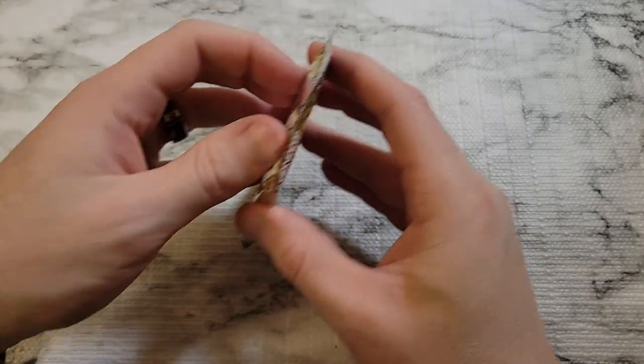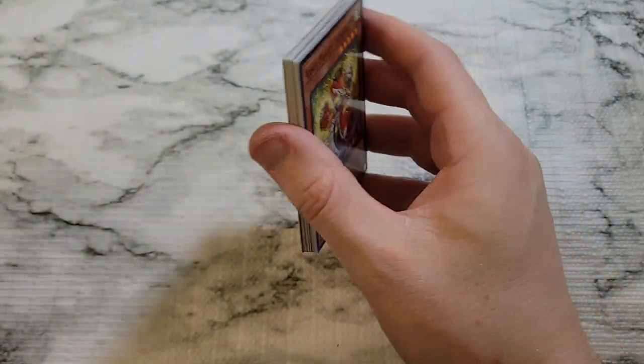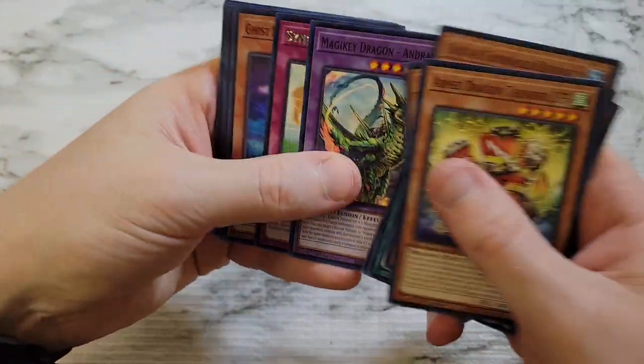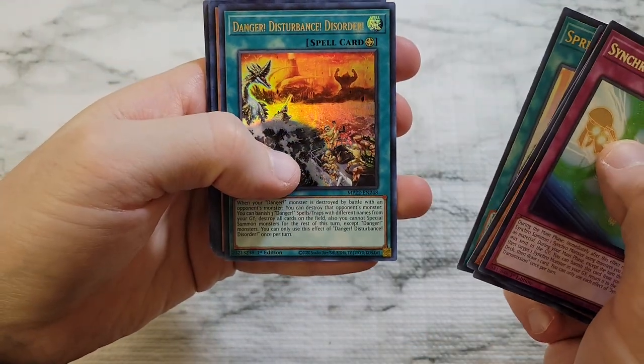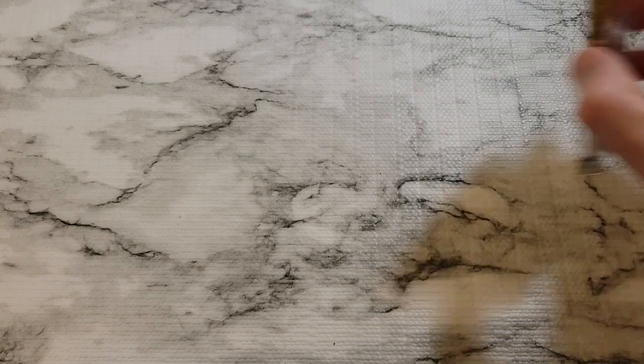Diviner of the Herald would be nice too, but if we don't get it we'll be fine. Sprite's Blessing, Danger, Disturbance Disorder, Tri Brigade Kit — not one of the ones we're looking for. Nine packs, still need Prosperity. Flow and Drees, Paleozoic, Trap Tricks, Sprite's Blessing, and Albion. I just need one of those. We're not having any of the big hits anymore.